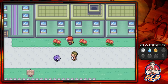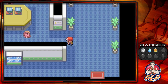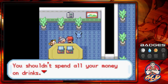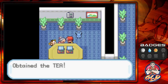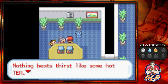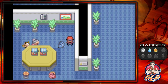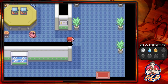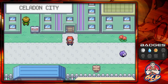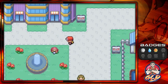Back in Celadon, first we head into what I think is the Pokemon Mansion. Talk to the old lady inside and she gives us Tea, which goes into Key Items — nothing beats thirst like hot tea. The Tea can be given to the guards blocking Saffron City to gain entry.